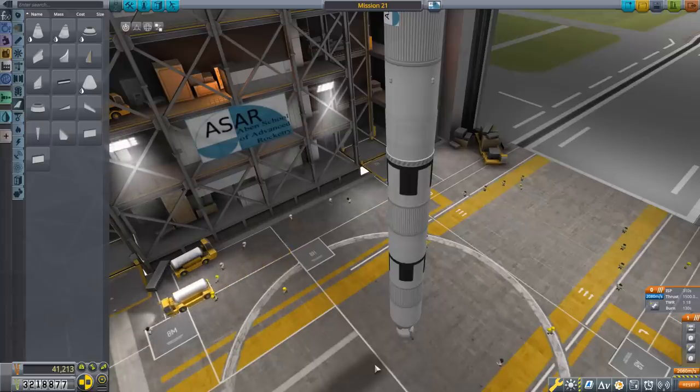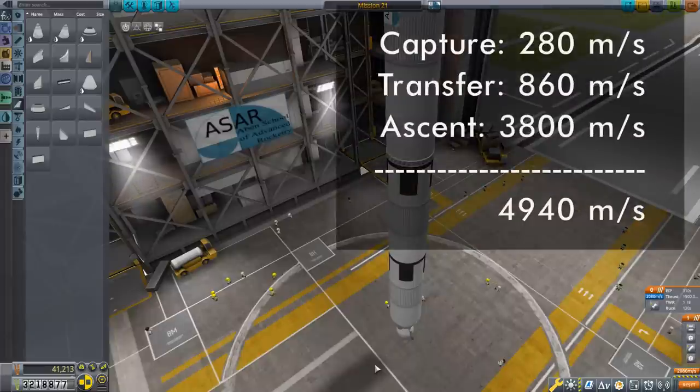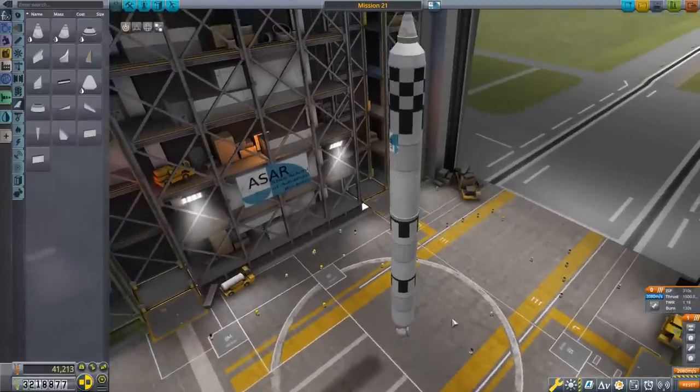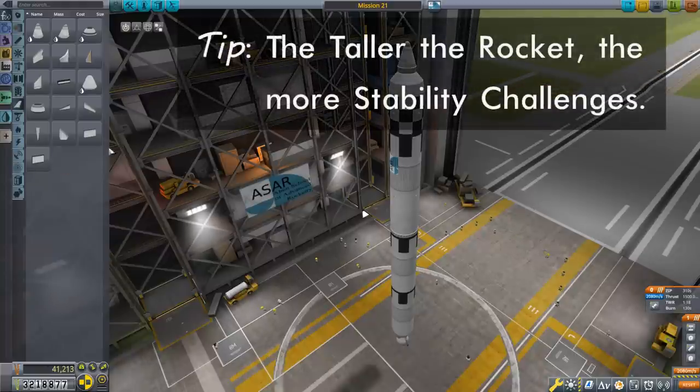Now comes the job of getting this thing up to orbit. I'm going to budget a generous 3,800 m/s for the ascent, giving a total of 4,940 m/s for this mission. Let's round that up to an even 5,000 m/s. I want at least 5,000 m/s, and this thing is already getting pretty tall, so I don't want it getting any bigger than it already is.